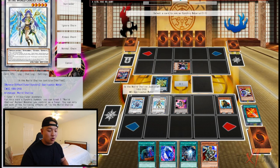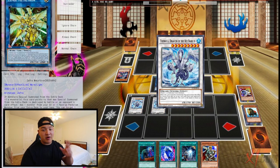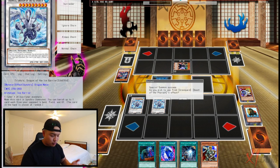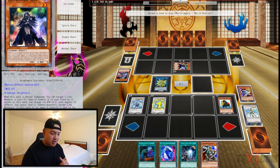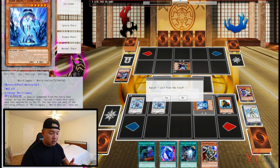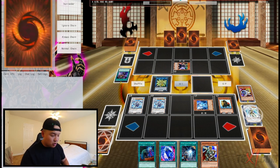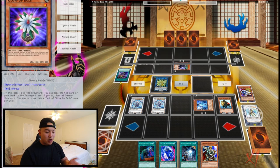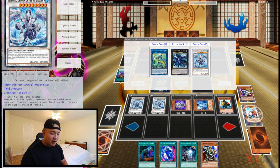Since Ibb is a tuner, we're able to use Ibb, the level one token, and Beast of the Pharaoh to synchro summon our second Trishula. That's the second card looped out of the opponent's hand. We activate Ibb's effect, Pharaoh's effect, and Trishula's effect. Pharaoh special summons itself from the graveyard, and Ibb special summons World Legacy World Chalice directly from the deck — it's level five, needed for the next Trishula. We activate Globebulb's ability in the graveyard to send a card from the deck to the graveyard and special summon Globebulb. Level five plus level three plus level one equals level nine — another Trishula.